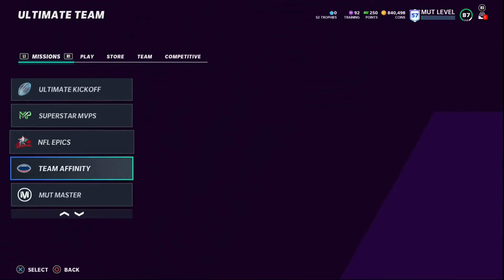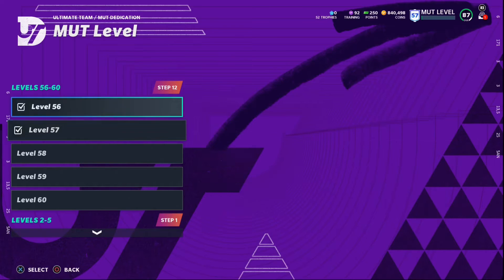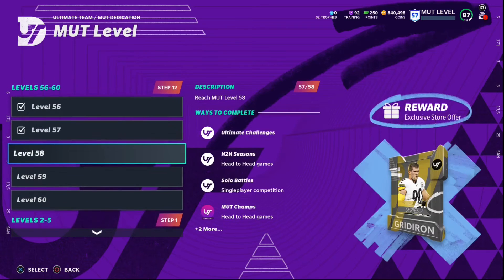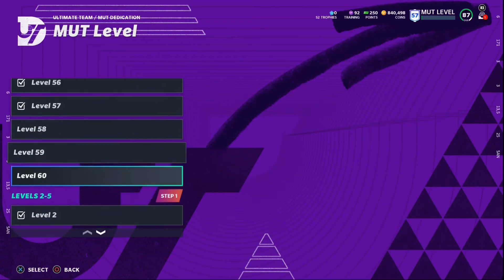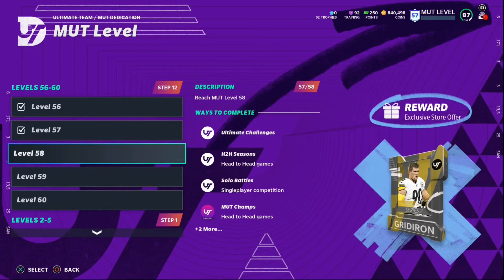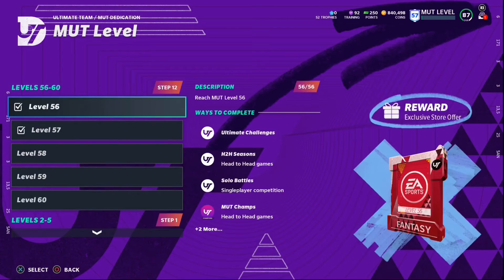The third thing — you need to grind your MUT level. As you can see, I'm at level 57 right now. Leveling up this year has been a grind since they nerfed challenges in the new series, so you get less XP and leveling up is much harder. I'm three levels away from 60, and it'll probably take a few hours for just those three levels. But you need to get this done because you get insane rewards — at level 59, for example, you get 30,000 coins and a Gridiron pack.